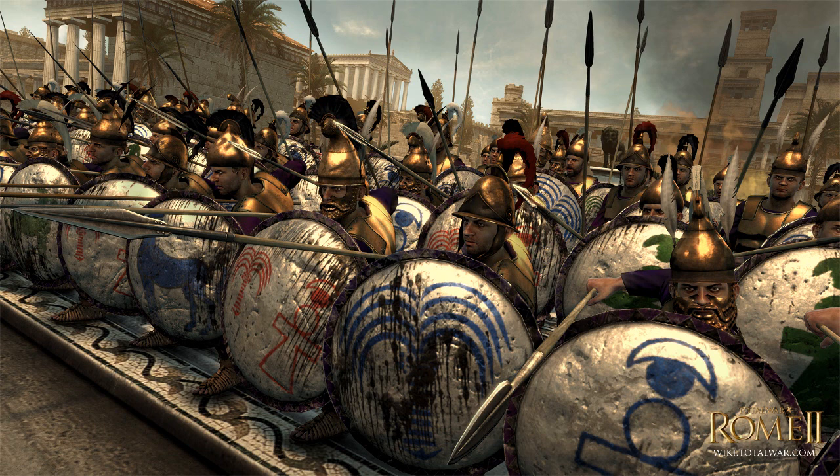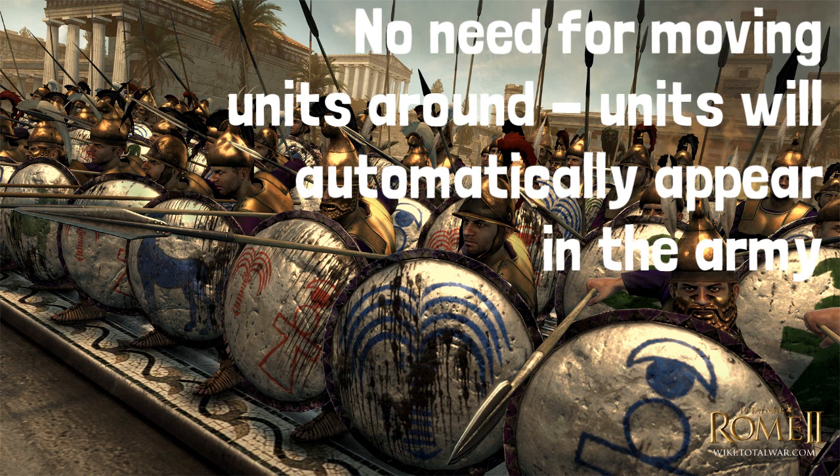You can then move your army around, and if you're still in friendly territory, you can still train more units. Your army will re-enter the muster mode, or the muster stance, and units will then be trained and will automatically appear in the army.